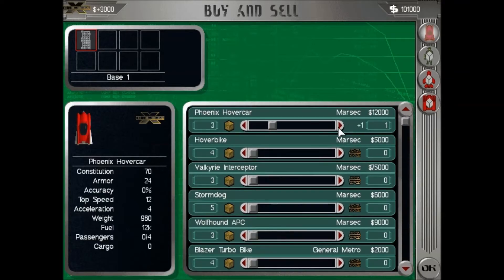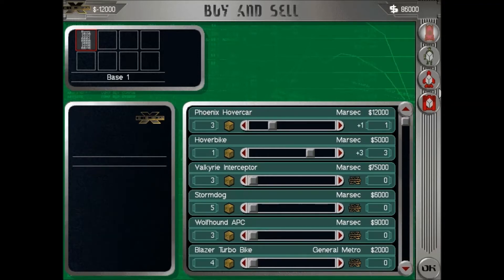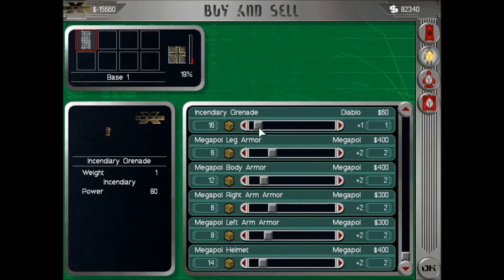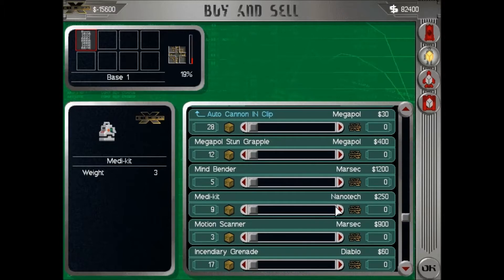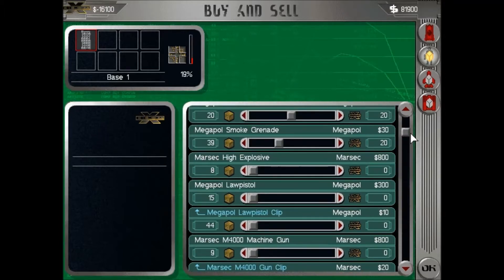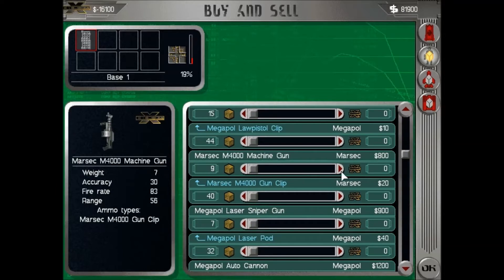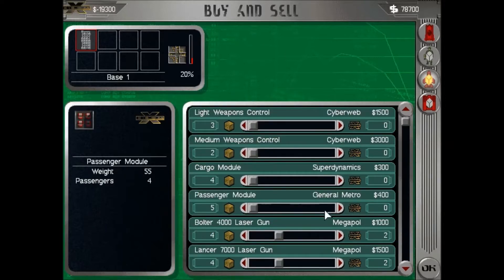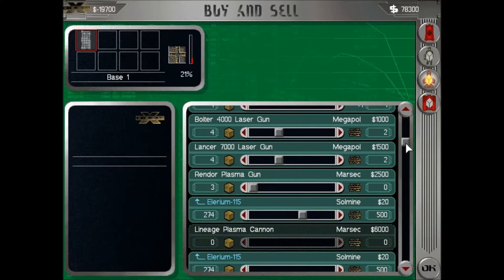We also need to sell our Storm Dog, get some new vehicles. We need armor for new guys — not incendiary grenades, I'm not planning on raiding just yet. We need some Marsec M4000 machine guns and all the ammunition there is. We also need a passenger module and three Render plasma guns.